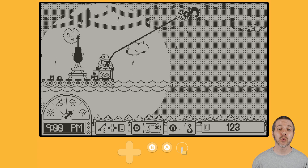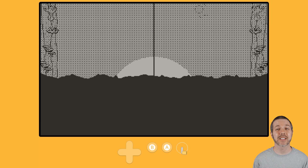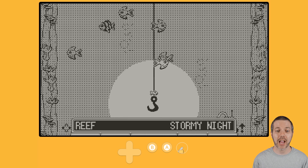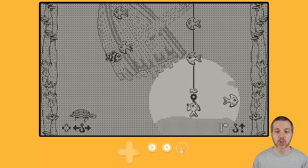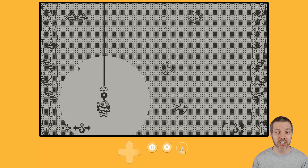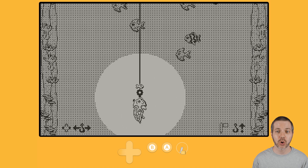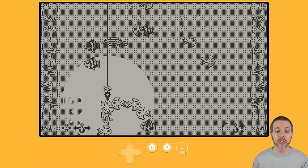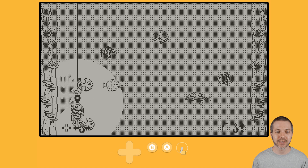We're going to hit the A button to launch the hook and catch some fish. You will use the crank — obviously Playdate — to change the speed of the hook, and then left and right will actually hook the fish. You can go real slow or real fast. Now, importantly, each of these fishing lines, these hooks, can only carry so many fish, so you don't want to overload and screw yourself.